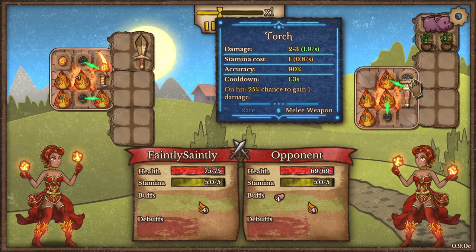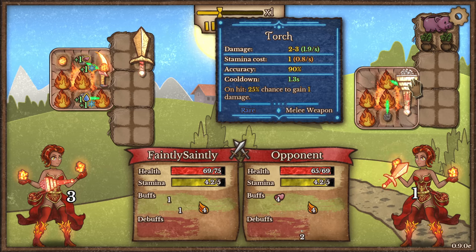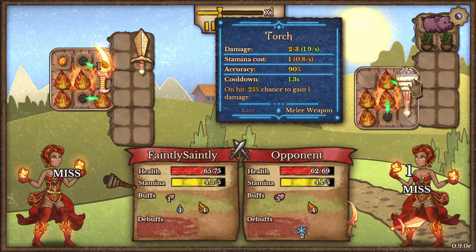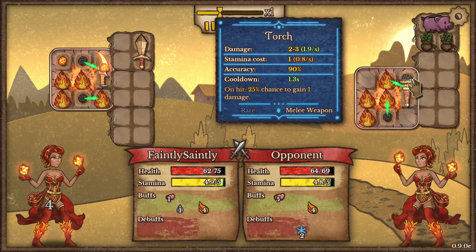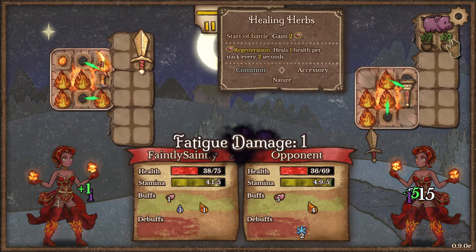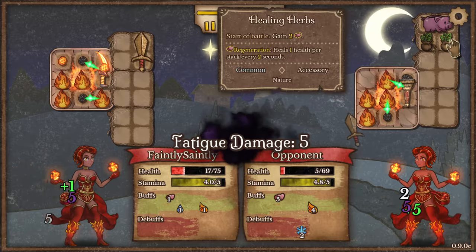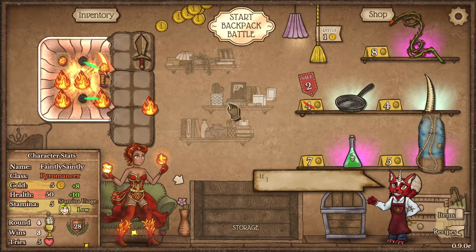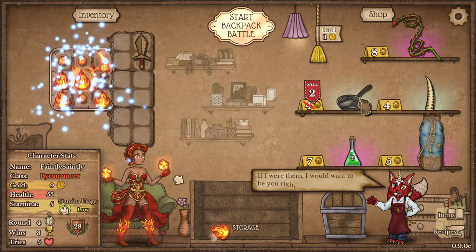Against another pyro. What is this? A torch. That's rare — 25% chance to gain one damage. That's a bit of a scaler. What's going on up here? Healing herbs — that will give them a bit of a buff. But it just snuck over the line there. Beautiful. Frying pan — costs two stamina, heals extra damage with food in my backpack, but I don't have any of that so I might not benefit from that.